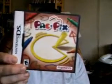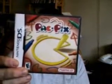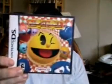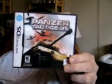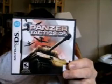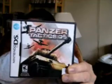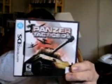Pac-Pix — this is a Pac-Man game where you draw Pac-Mans to make them eat up all the monsters. It's an earlier DS game. Pac-N-Roll. Panzer Tactics — if you like those tactic games from the old PlayStation 1, like Nectaris and stuff like that, this is one of those types of games. It's a very good RPG tactical fighter game with tanks and planes. If you're into stuff like Axis and Allies, it's a pretty good game.